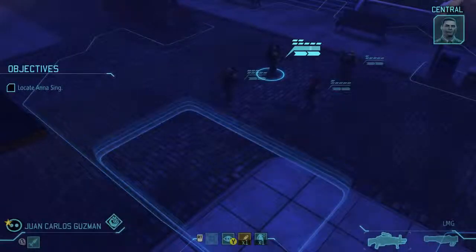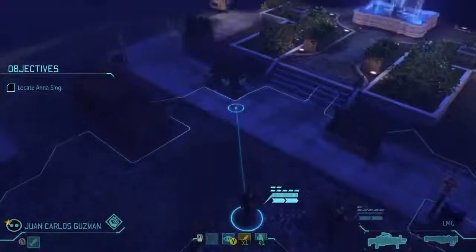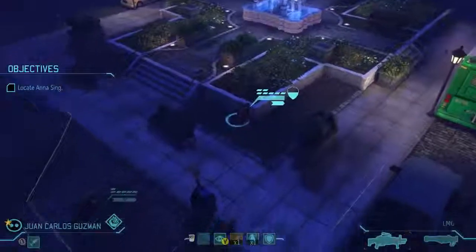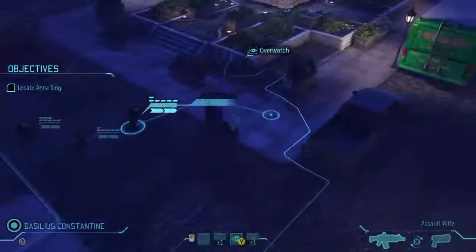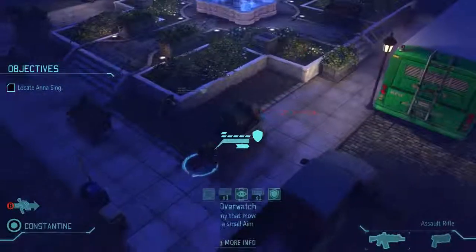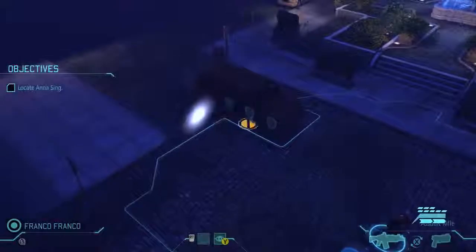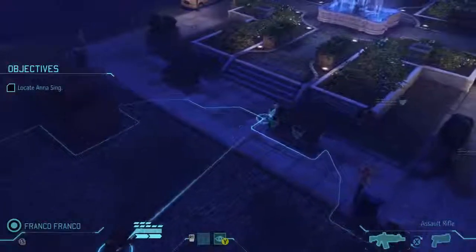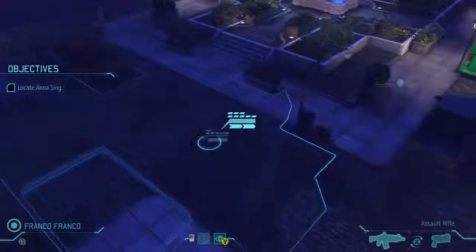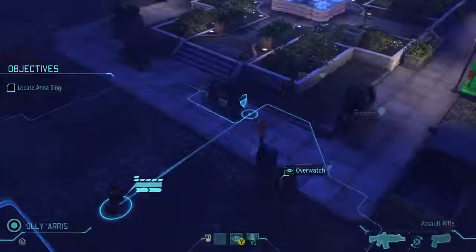Take note of the extraction zone - as soon as Anna Singh has been located, bring her back for immediate evac. We gotta get Anna Singh to the extraction zone. One of the other things they're adding are a bunch of new maps for the expansion - not just new tiles, not just rearrangements. I can't remember the last time I split the team and it went well, or if I split the team and it went really not well. Kind of the classic dilemma. We'll stick together.